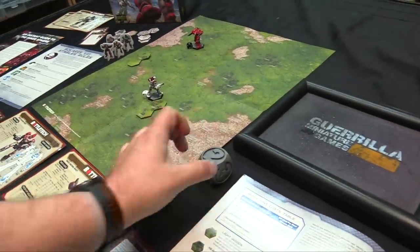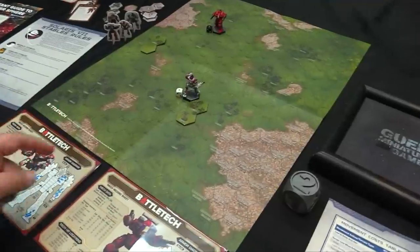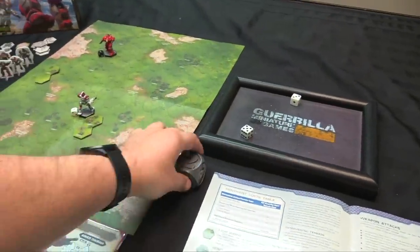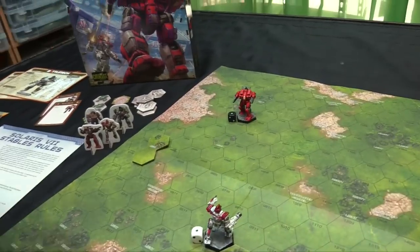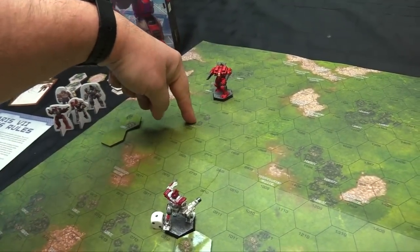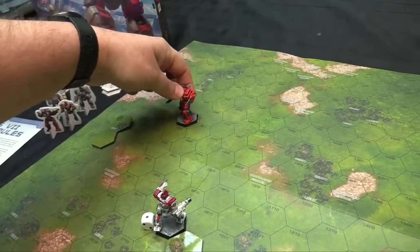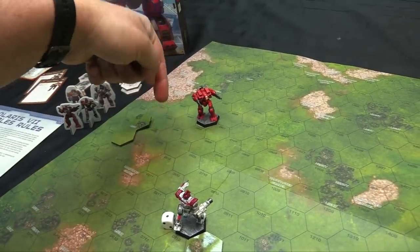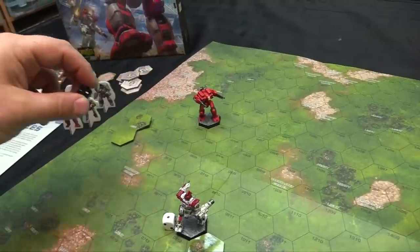Rolling Turn 2 initiative: Justin rolls a 10, Gray rolls an 8 — Justin still has initiative, so Gray must move first. Gray moves into light terrain — one, two, three hexes, then pivots for four. He only moved 2 full hexes so no TMM, but he gains the light cover modifier. Justin moves one, two, three, four, five, six hexes — that's a sprint — moving 4 hexes net, giving TMM of 1.